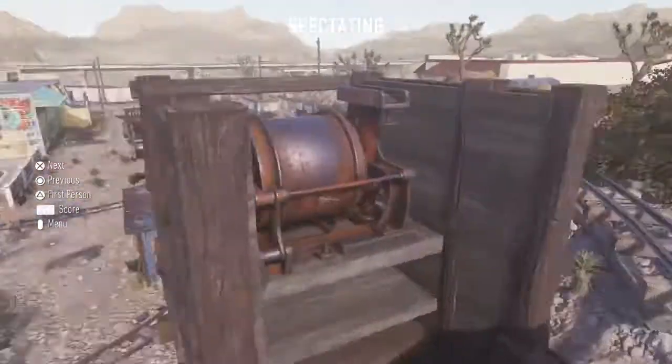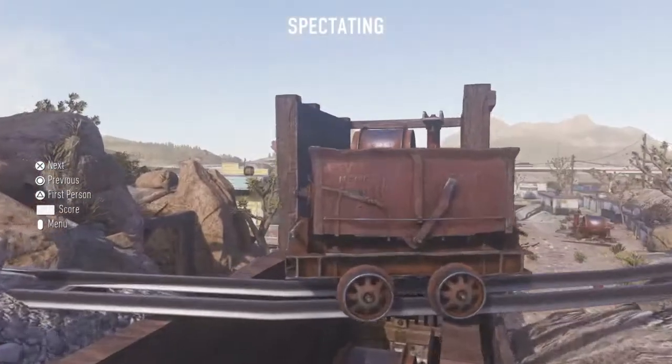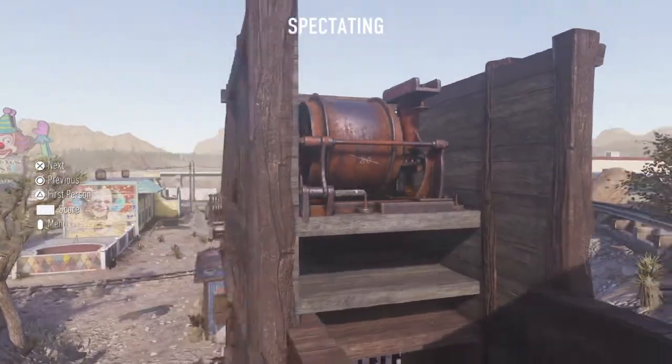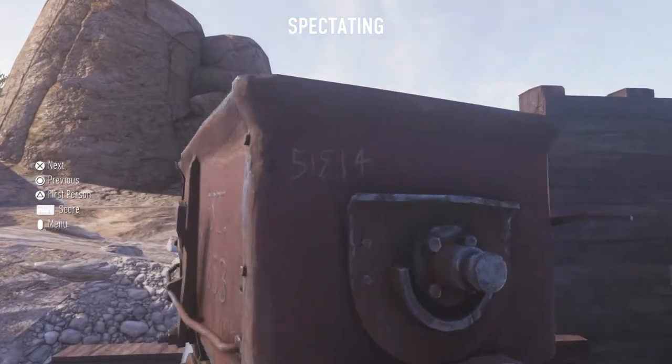At the back of here there are symbols. There's one which is D+V — not sure what that means — and 80 crossed out. There is another one which is 5-1-8-1-4.